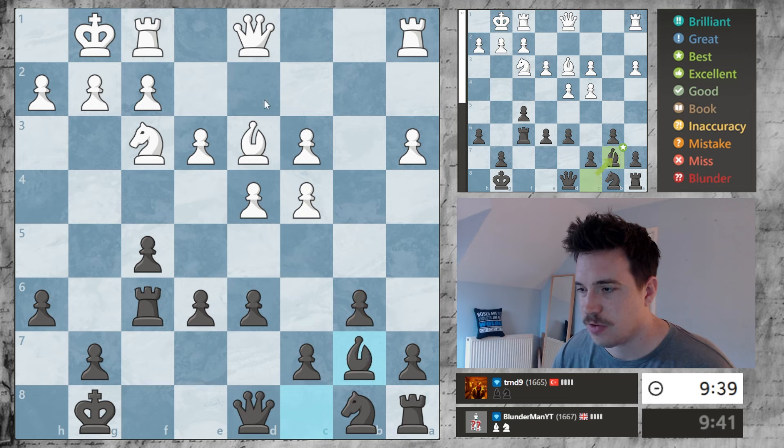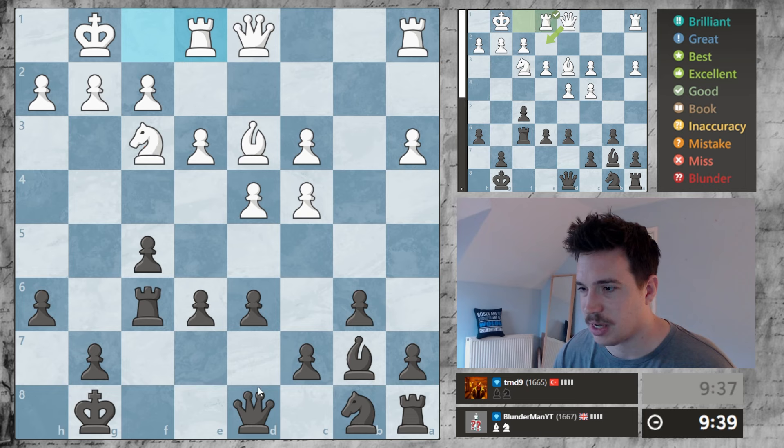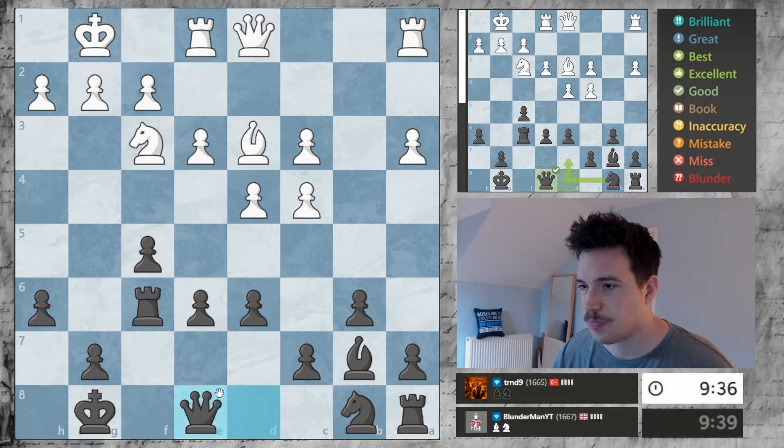I will also fianchetto the bishop so it's on a solid square. Now the queen can't move — if this queen moves, we take this and that opens up his king. Queen over, getting onto this diagonal here.